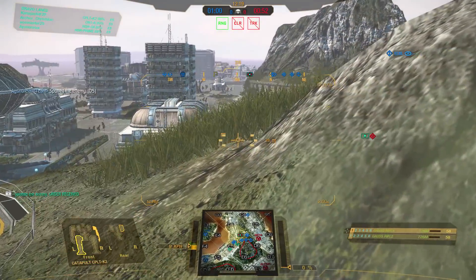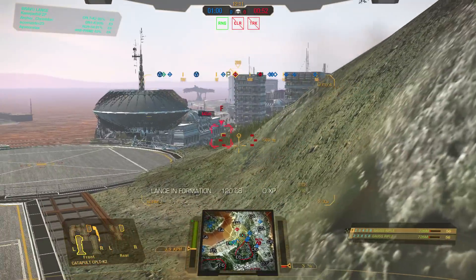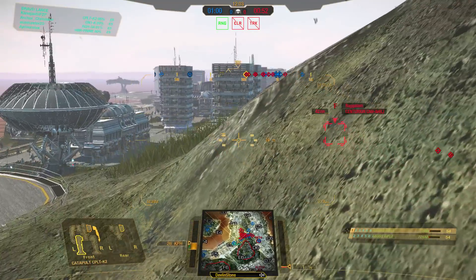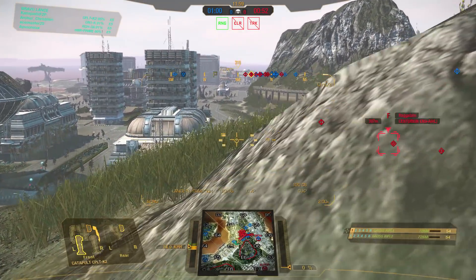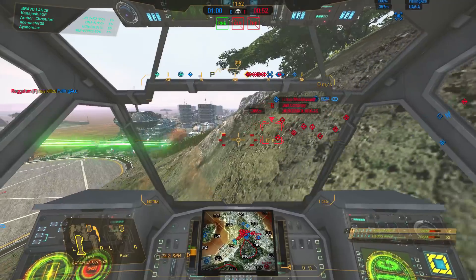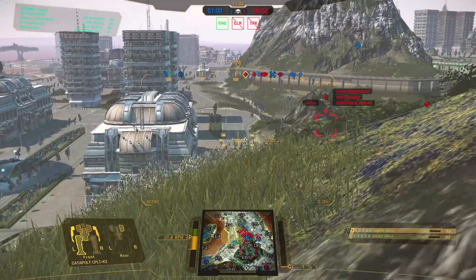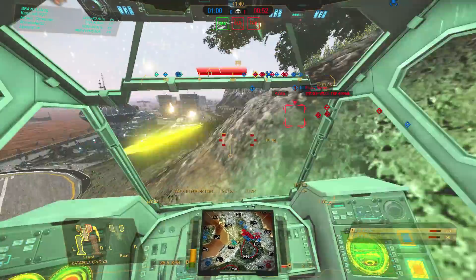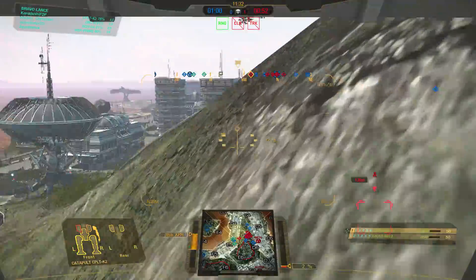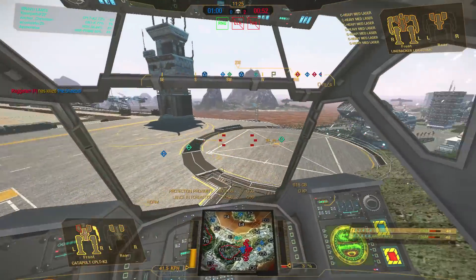Let's creep this edge again. That was a horrible shot — his shot hit me right at the right time to cause cockpit shake, making me miss. There's a Flea right there I want to shoot with my Gauss. Creeping around this edge looking for movement. I'm not practiced, this is what I get when I only play every couple days. Ow — that was my arm! My left torso is already red. This mech can't handle it; there goes my other arm.